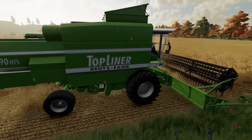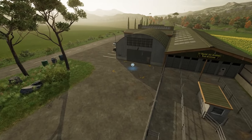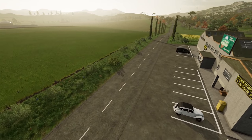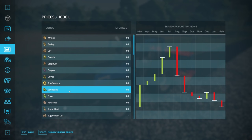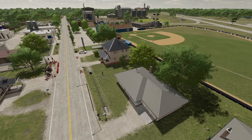Arguably the biggest new feature in the series is seasonal cycles. This fully customizable feature will force you to strategize your farm on a level never before seen in the series. The all-new crop calendar will give you a specific window each year when you can plant and harvest, as well as market price fluctuations throughout the year that will make you plan out the best time to sell.